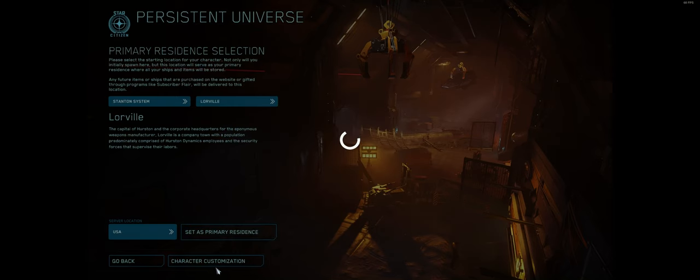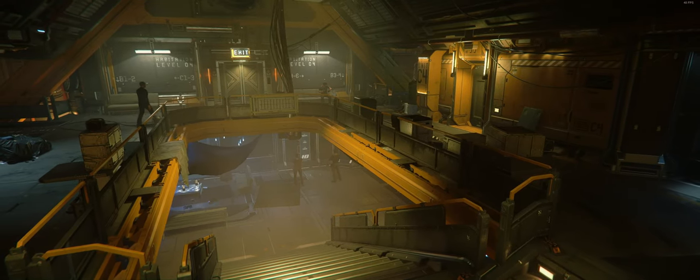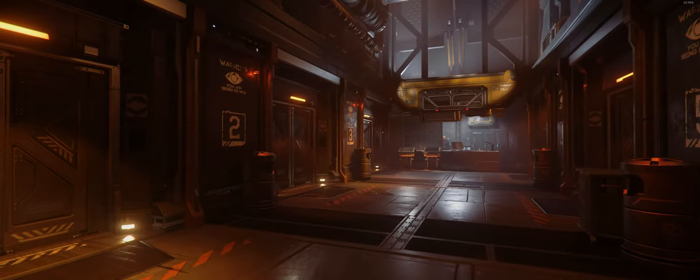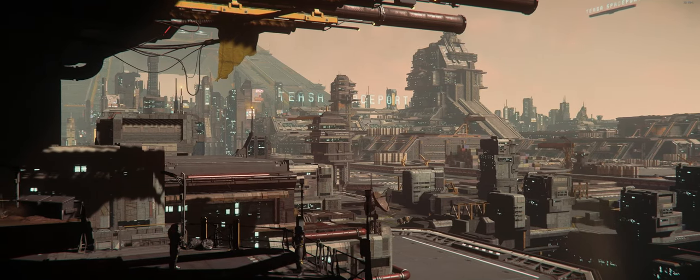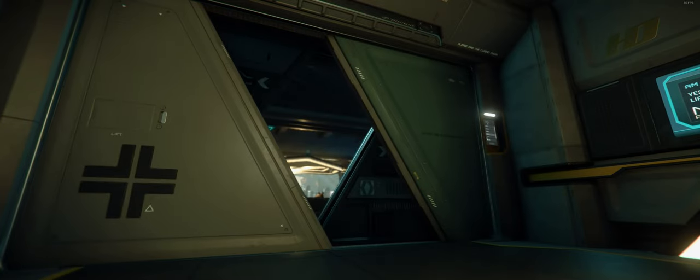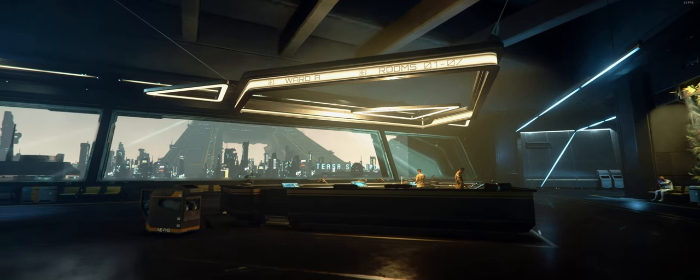Once you've selected your location, you will spawn in a bedroom in that city. No matter what major city you spawn at, you will always spawn at one of two locations — either the hotel, or the spawn area as it's most commonly referred to, or the hospital. The main location that allows you to traverse the universe is known as the spaceport. All spawning locations in major cities will always be divided by elevator systems, whether it be the hotel or the hospital.